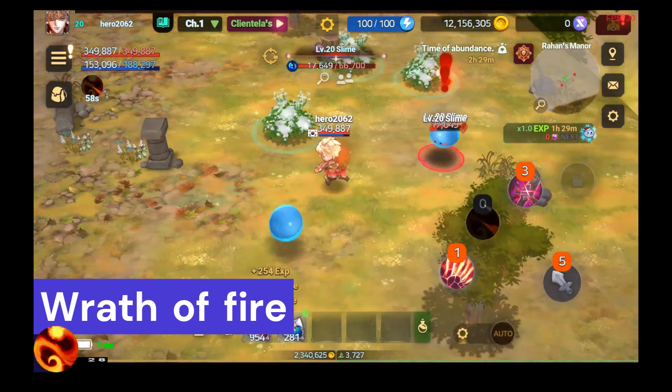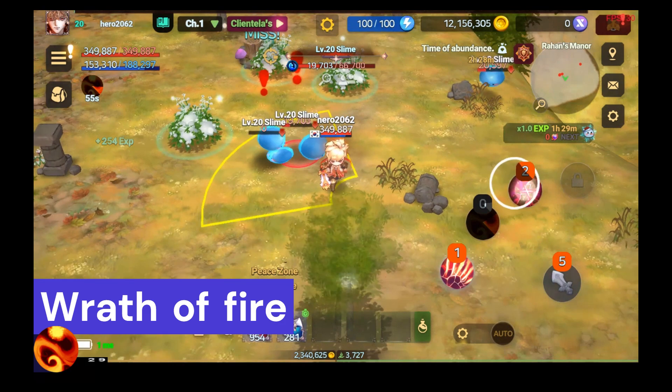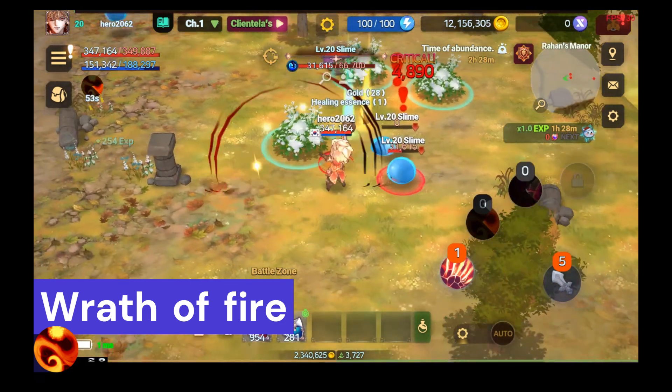Wrath of Fire: Temporarily reduces skill reload time and increases movement speed. Drains HP per second while active.